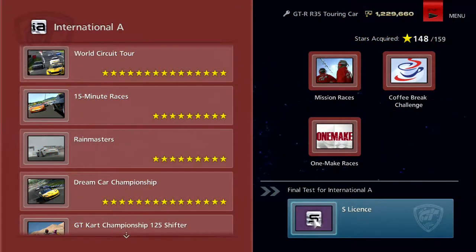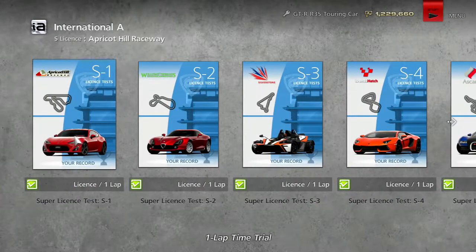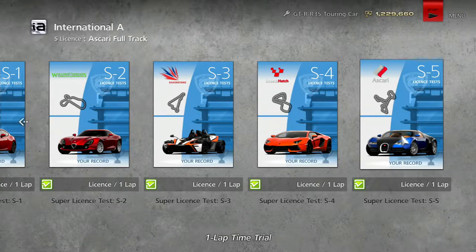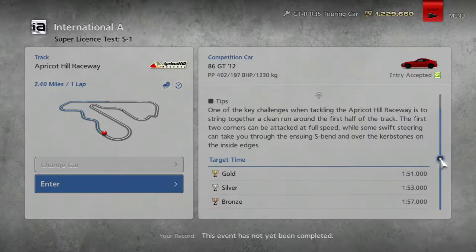Today we're going to be taking part in the Super License, or the S License. This is going to be really fun because these are all one-lap battles. First off is Apricot Hill, then Willow Springs, Silverstone, Brands Hatch, and the Ascari Track. The Ascari Track is with the Avaron — really excited for that one. But let's go to Apricot Hill Raceway first.